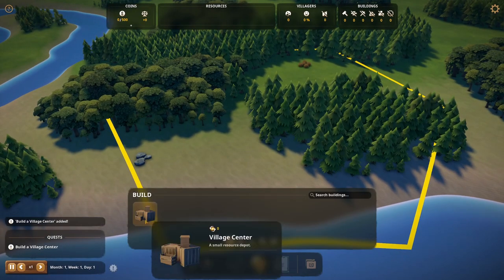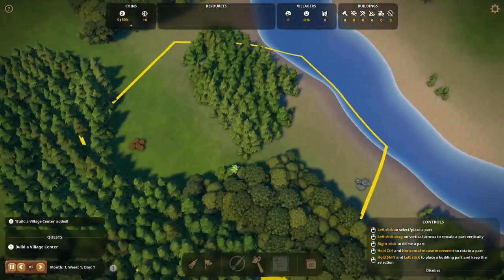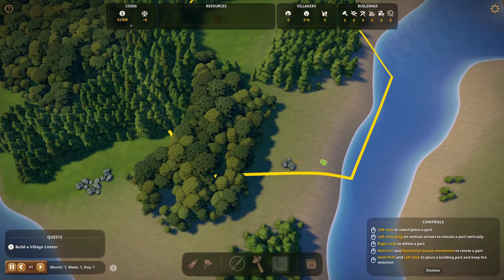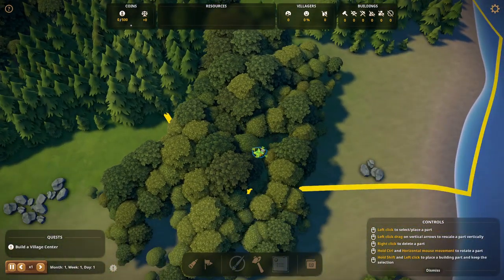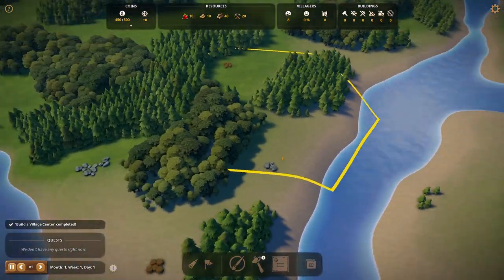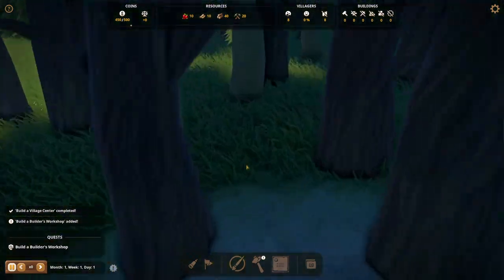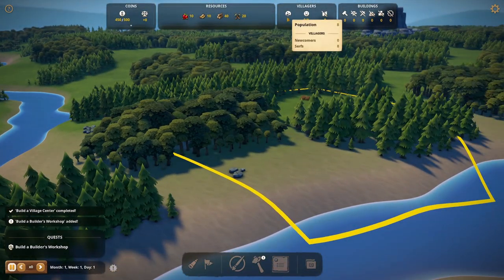Time to build the village center — that's going to kick everything off and get everything unlocked for us. The village center could be sort of over here. Let's build it in here in the forest, which is a little bit goofy, but we'll clear that out soon enough. Let's pause the game while we look at things. We have the village center and some people hanging out because these people don't have homes, but we've been given eight population and some starting resources.